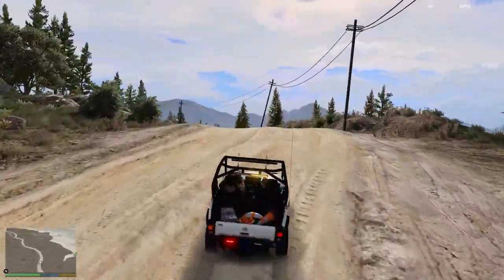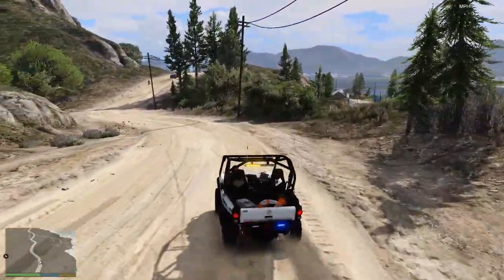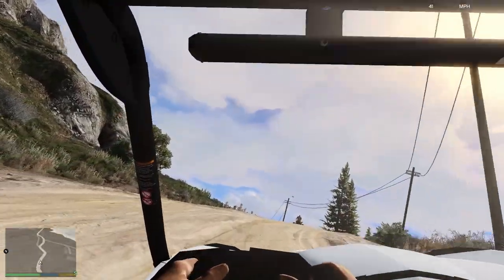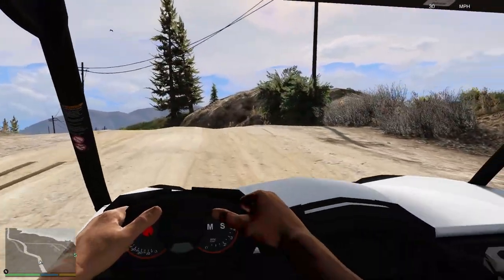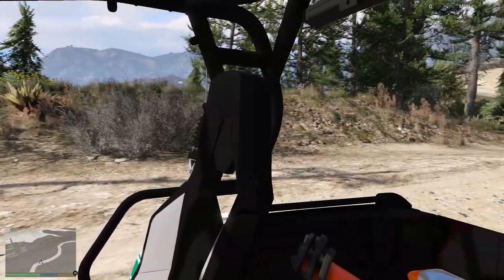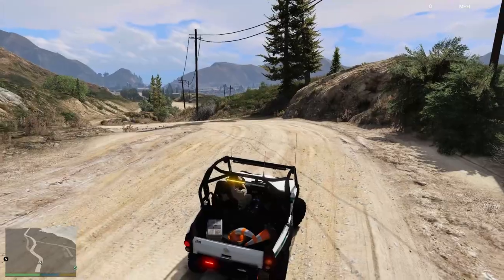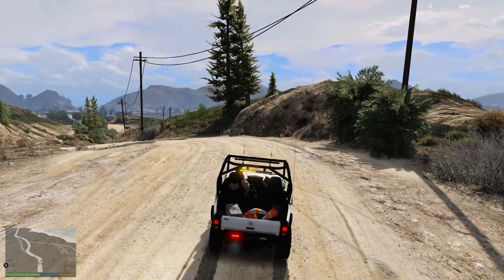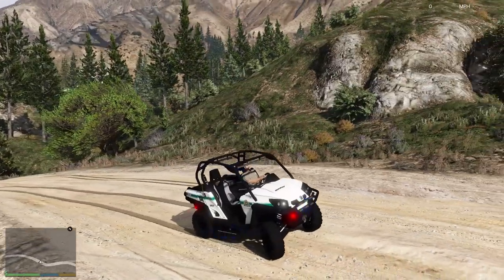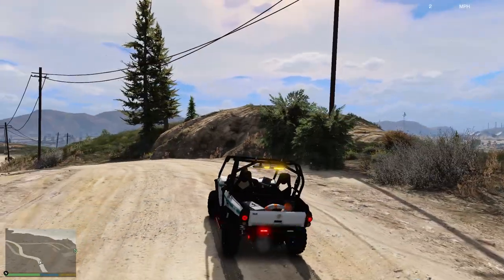This one is made by Rabbit — link in the description as always. It's a very interesting vehicle — I haven't really seen this one before. This is what the interior looks like. Let's stop the vehicle so I don't crash. There's the police computer, some little bits in the back, a light bar in the back, a light bar on the front. It looks pretty cool — it's even got little horns.